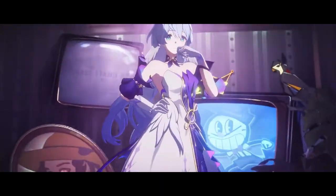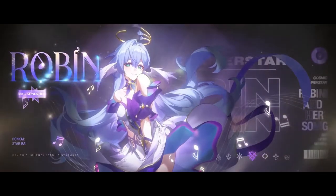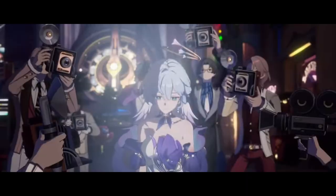Well, Ronmay technically becomes your sustain. Similar to Ronmay, Robin is another universal support that I ended up getting E1. And honestly, Robin is an even more overtuned support than Ronmay. Bronya and Sparkle dominated the early meta with their action advance, and then the Hoyo devs thought it was a fair and balanced idea to release a character that could fully action advance the entire team.